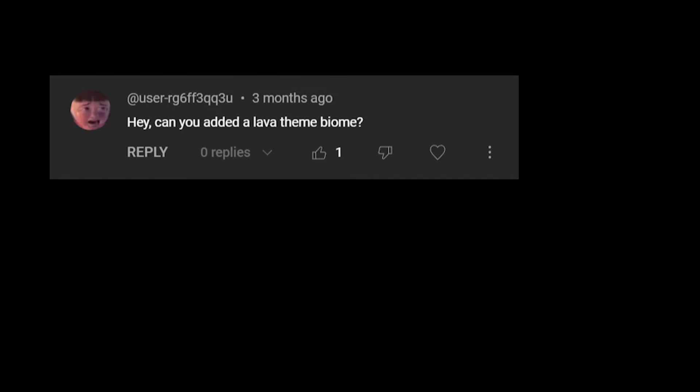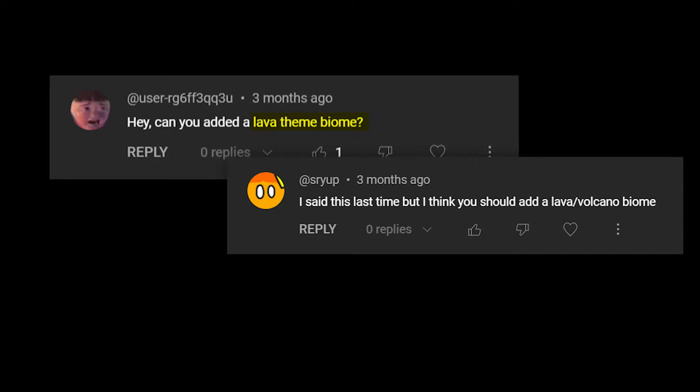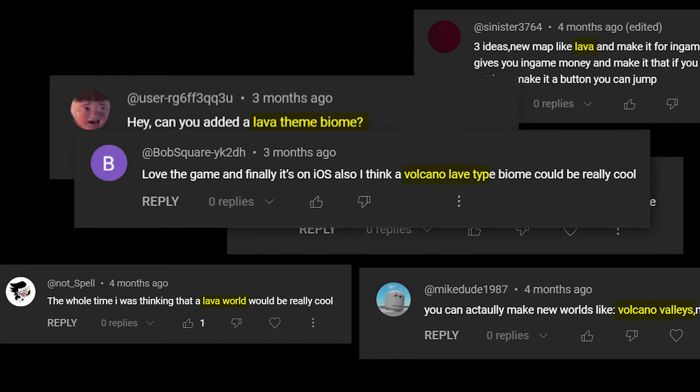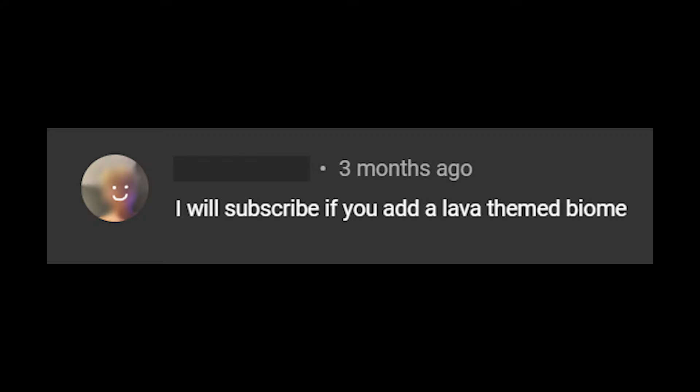I'm working on my mobile game Rollerrush, a game about steering these rolling characters for as long as possible until they don't roll anymore, and I'm finally out with a new update. In the last video I added two new biomes to the game, and now I've added two more, but I've added a lot of other stuff too, so first I want to take a look at the controls.